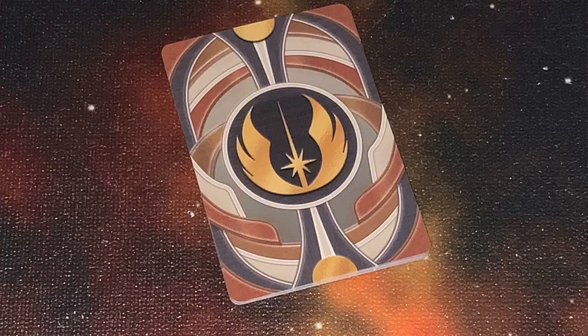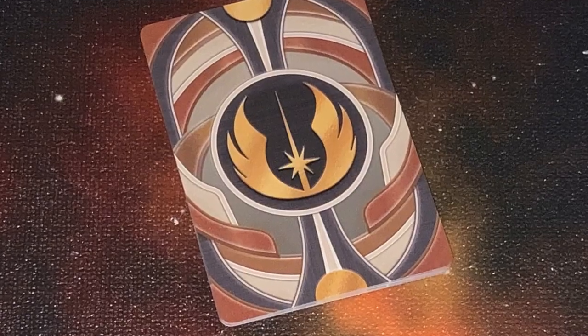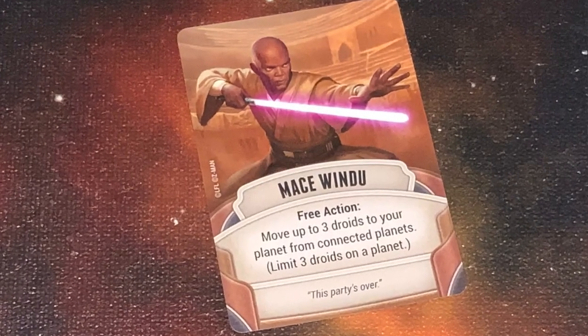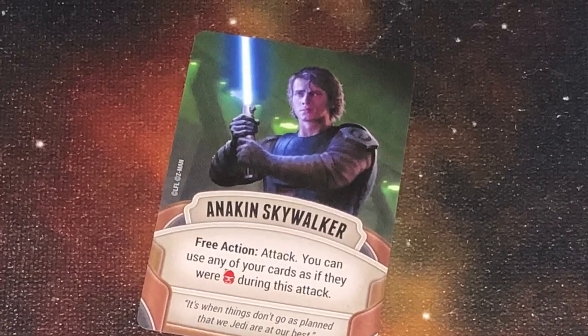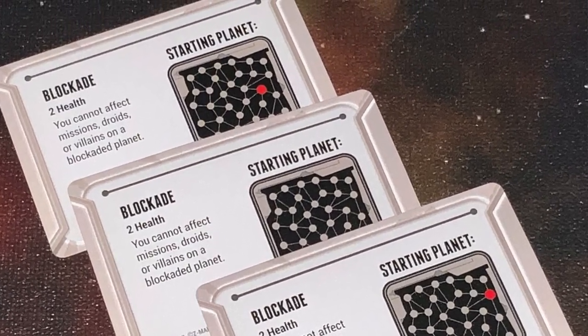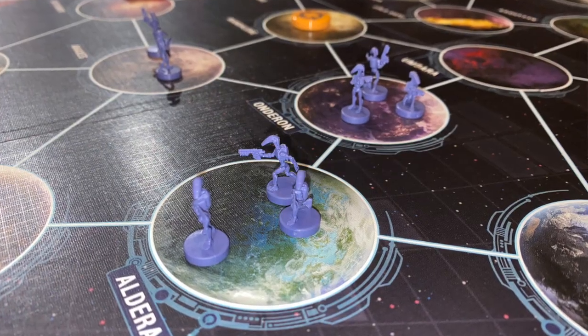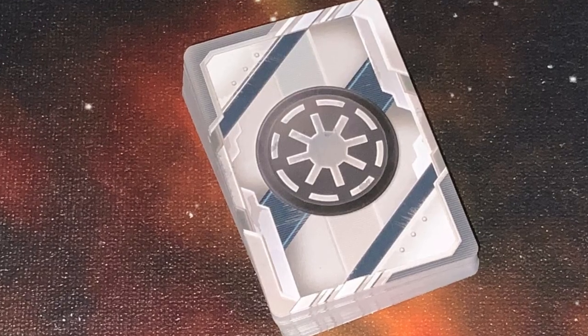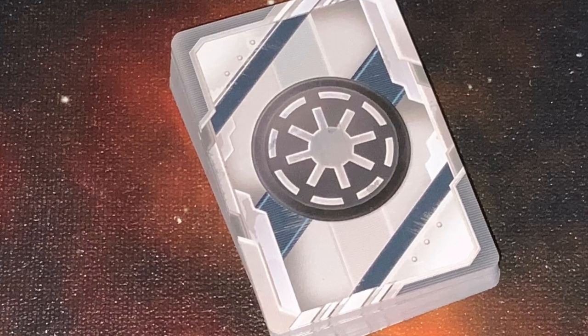The players are going to select which Jedi Knights they're going to play. They can play Yoda, Mace Windu, Obi-Wan Kenobi, Ahsoka, Anakin Skywalker, and a few others as well. You draw a card that says where their starting position is. You're also going to start with a few droid armies on the board in different locations. You shuffle the squad cards and place those next to the board as well.